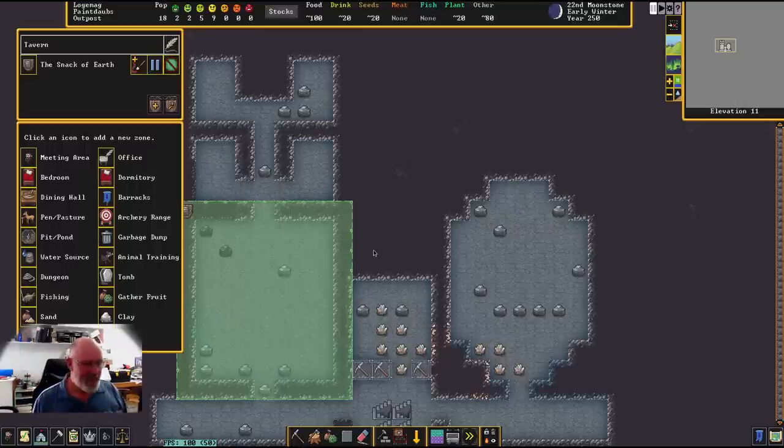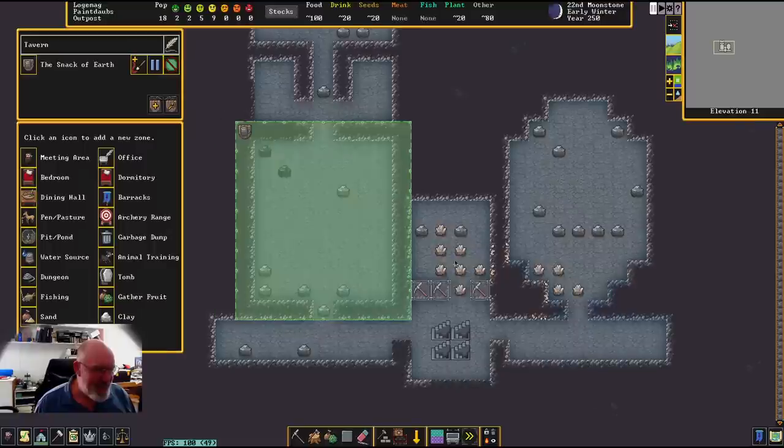I've put this one pretty low down in the fortress, which is a bit dangerous - usually we'd have it higher up, but I'm thinking it could be fun. It's also right next to our lever room, which means our dwarves will be coming in here to socialize. I'm going to make this a dining hall as well, so our dwarves sort of have to come in and socialize with the outsiders - it's good for them.